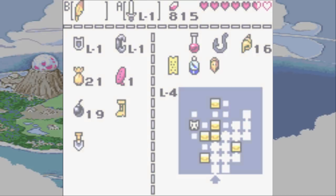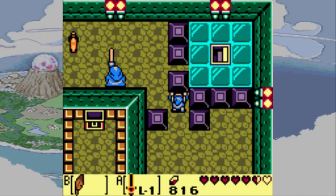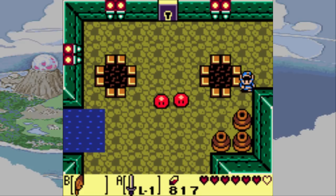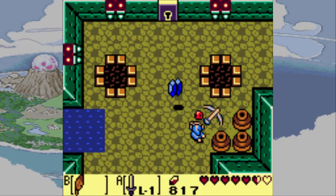Sometimes if you push it you can make four, but that's really hard to do — it has to be pixel perfect. Anything else around here that we can grab? Got some holes that will become very important later on, if I remember correctly.